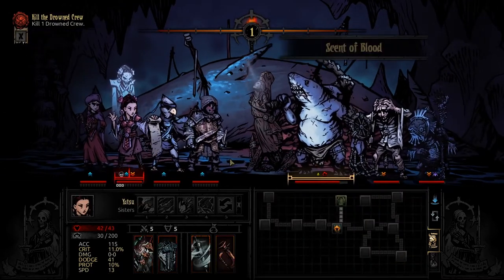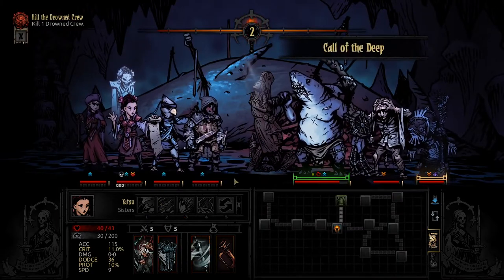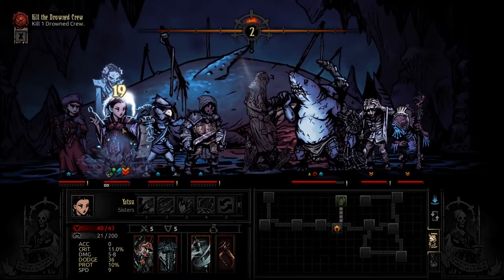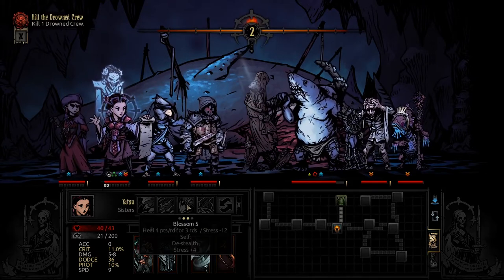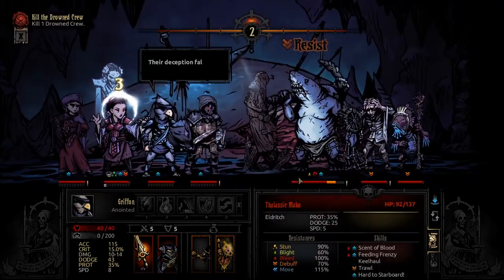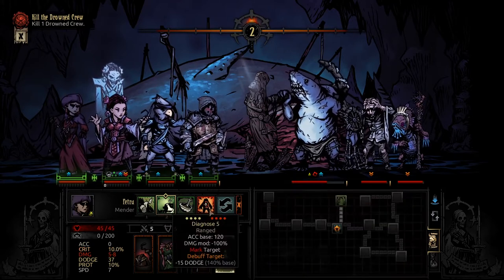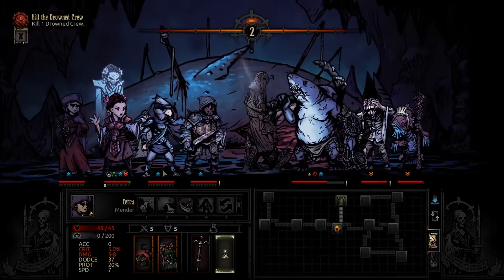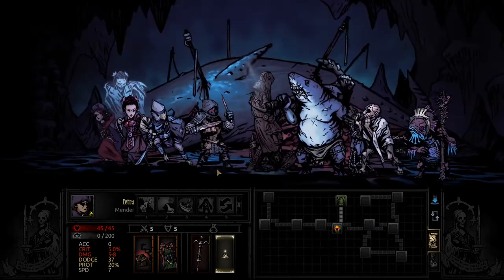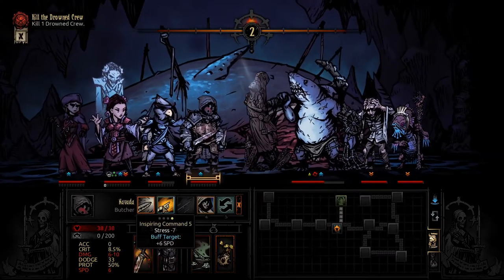This guy can hit very, very hard and he has quite a big HP base. There's probably going to be some stress coming in from the back line as well. Let's start off with that — get the debuff on those back two. Call of the Deep. Okay, that's a problem — this guy's got some big buffs on him now. So we can do this and it heals 19 stress, gives us five back, but that should allow us to manage our stress very easily here. He's still marked so nice crit.